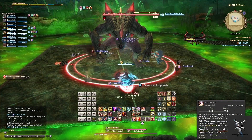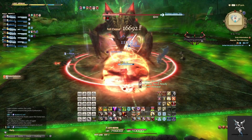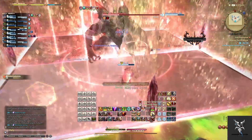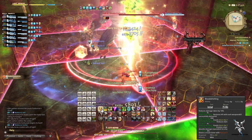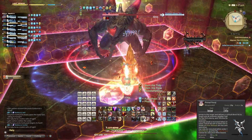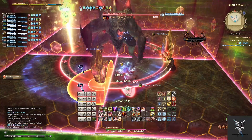After this he'll go to the center of the platform and cast another Ruby Glow followed by Topaz Clusters, which will cause the crystals to drop in a set pattern. There will be one crystal in each of the four areas, and you'll need to move between them as the explosions occur so that you can avoid them.